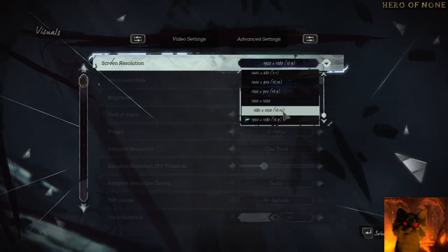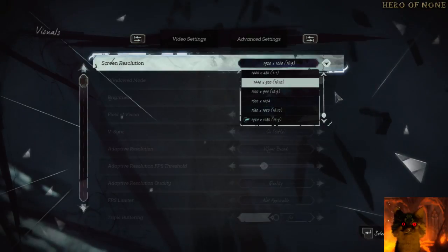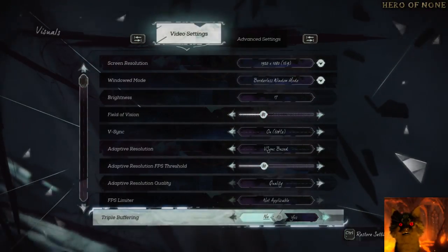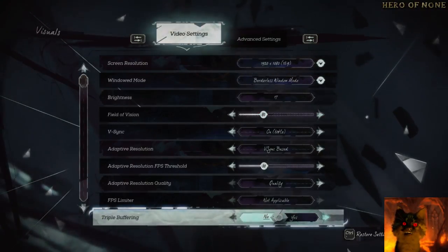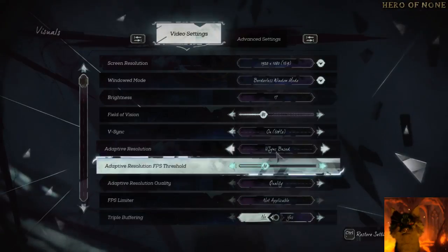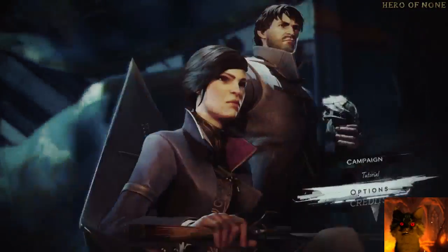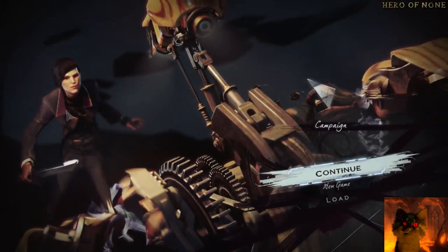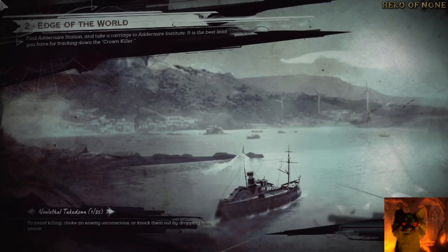Secondly, I just discovered this: 1680 by 1050 is the default resolution — swap it down if you need to. That was a big issue for me. Things were fuzzy and I'm checking if anti-aliasing is fixed now. I've put it back up to full, but I'm not seeing motion blur anymore — that's so much better.